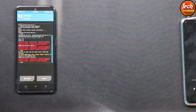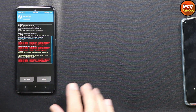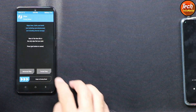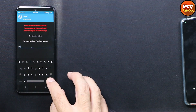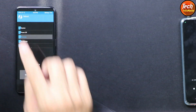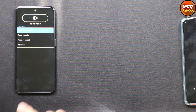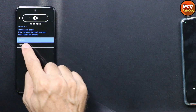When flashing completes you may see red lines — no worries. Go back to the main screen, tap Wipe, then Format Data, type 'yes' and confirm. Go back to the main screen, tap Reboot, then tap Recovery again. You will see the Cherish recovery screen — tap Factory Reset, then tap Format Data Factory Reset, and confirm.